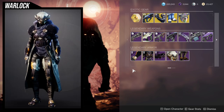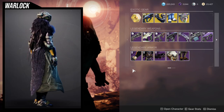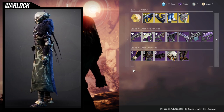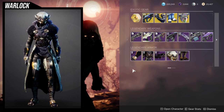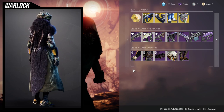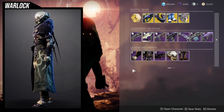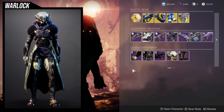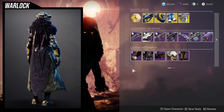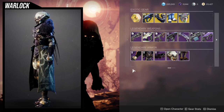For the Warlocks, the chest piece is easily the best piece from the whole set, but don't overlook the arms — they're really good. The boots are also really good, especially if you want to go for a mummy or ragged look. The bond is also really good for something more simplistic. The only piece that really sucks for Warlocks is the helmet — it's way too bad in my opinion.